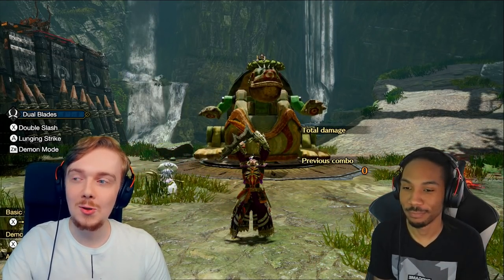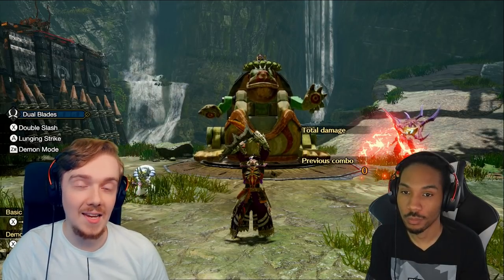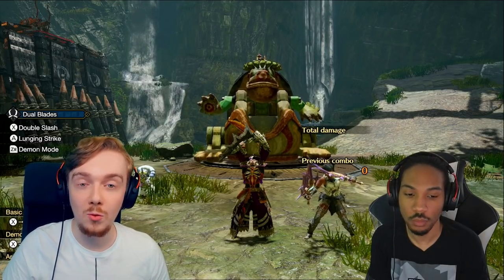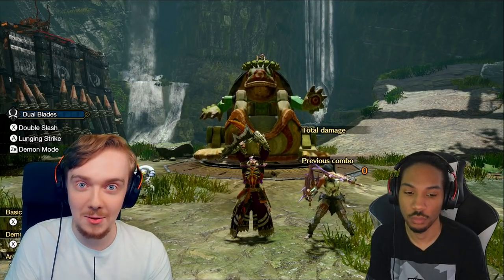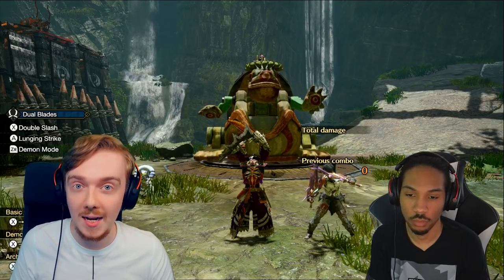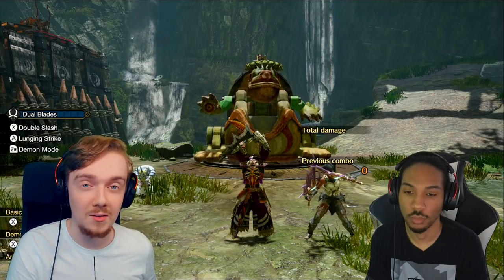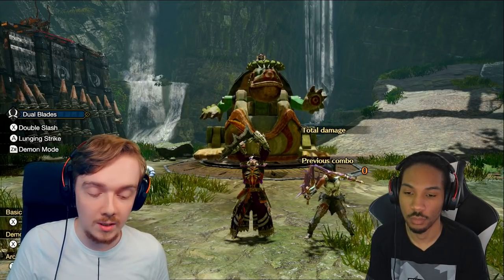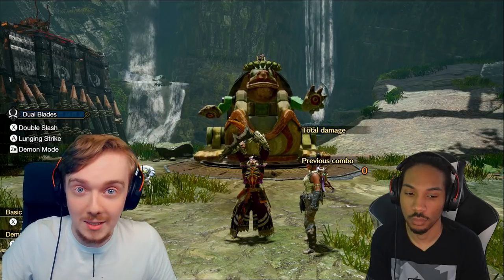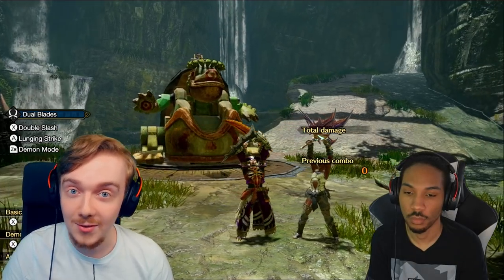Briefly, to talk about the Dual Blades themselves: they are one of the best weapons to deal elemental damage as well as status damage. This is because they're so fast-hitting that they dish out a lot of elemental damage in the process. Elemental damage is a portion of your damage number, so when you're hitting very rapidly, you're getting a higher overall amount of elemental damage. Status is proc-based, so you have a chance on each hit to apply the status effect — meaning more hits equals a higher average amount of status over time. They're very, very good at both.